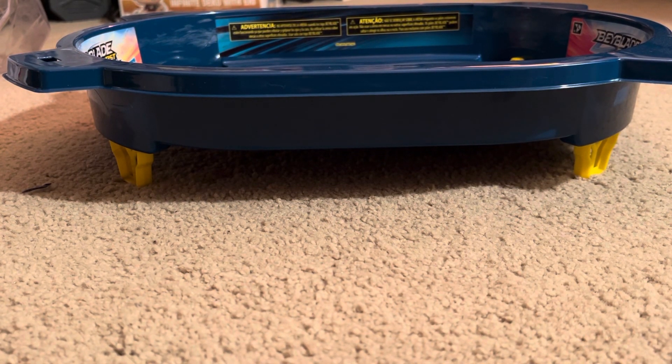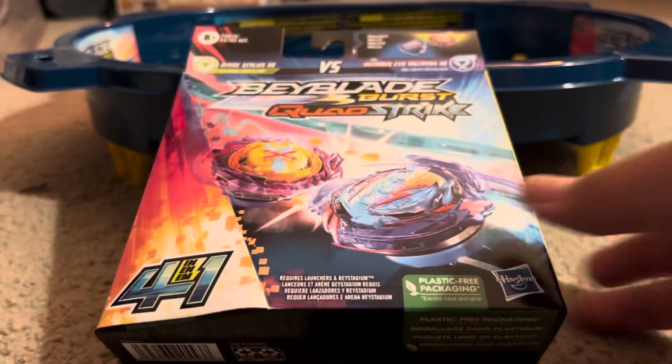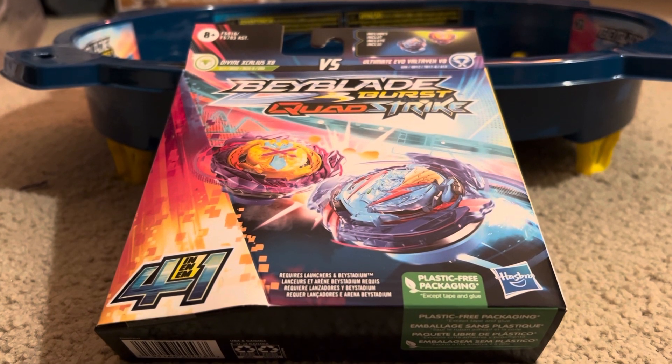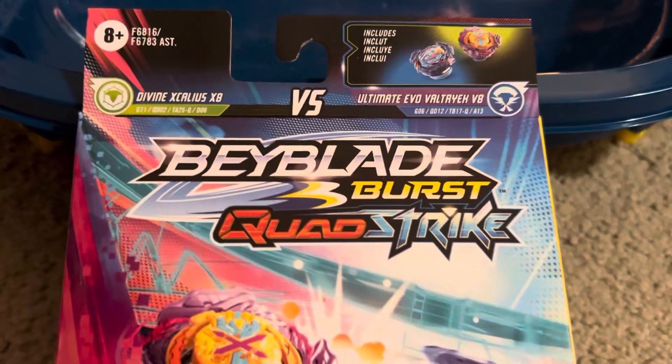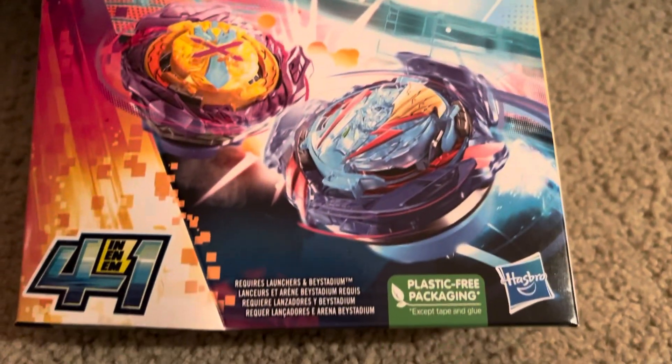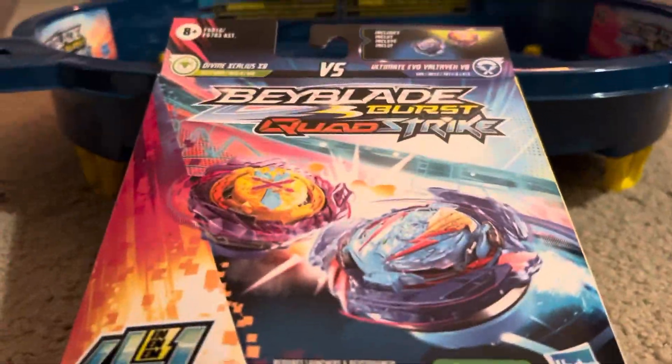All right, today we are going to be doing a double pack. This time we're doing Divine Excalius versus Ultimate Evo Valtryek, Paper vs Quad Strike. Here's the double pack.